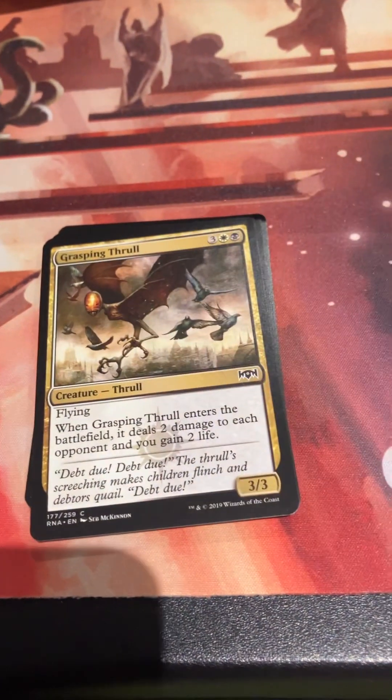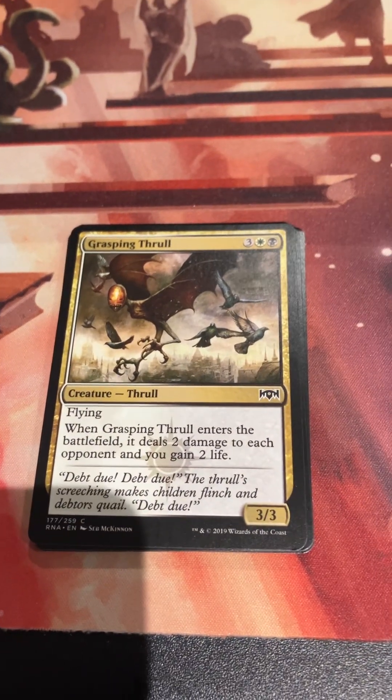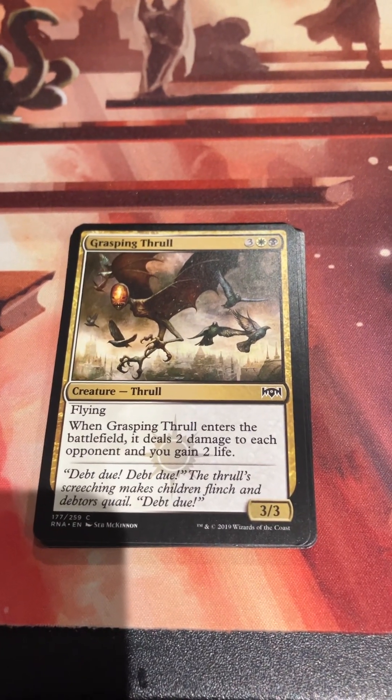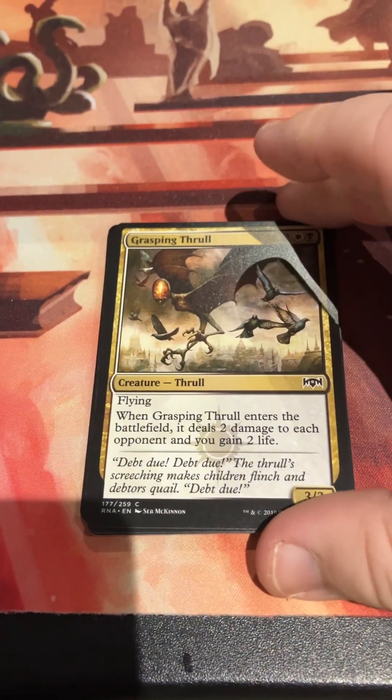How much flying was there in this set? Grasping Froll - 3WB for a 3/3 flyer, and it enters the battlefield dealing two damage to each opponent and you gain two life. For a common, I remember doing a couple of things with this.